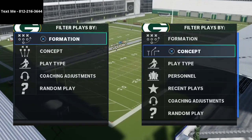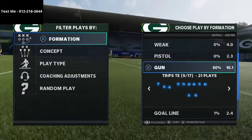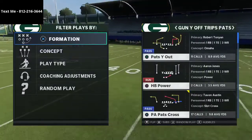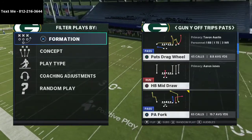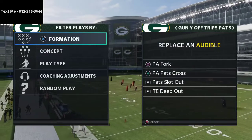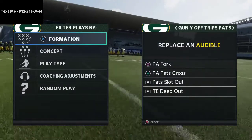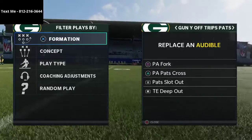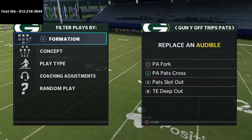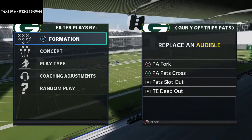I wanted to specifically focus in on one formation that is very well equipped to deal with a lot of the concepts that cover four quarters provides — and that is the Gun Trips Y-Off (U-Trips) in the New England Patriots playbook. I have a full ebook on U-Trips in the description. I also have a free sample in my text membership of both my defense and offense if you want to check those out.